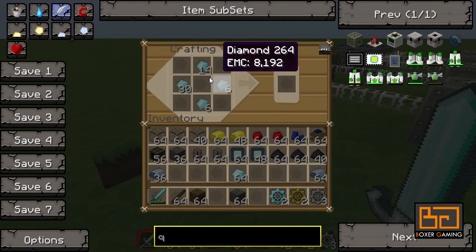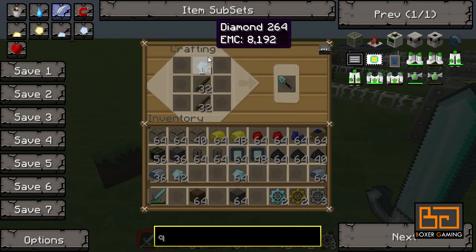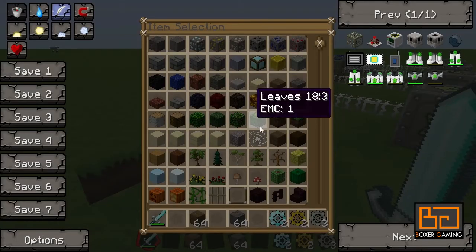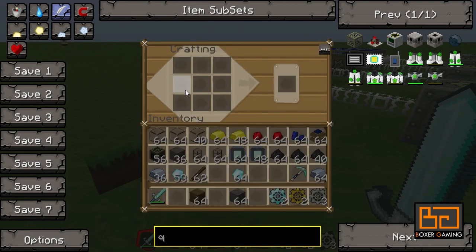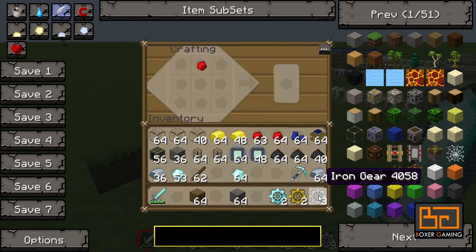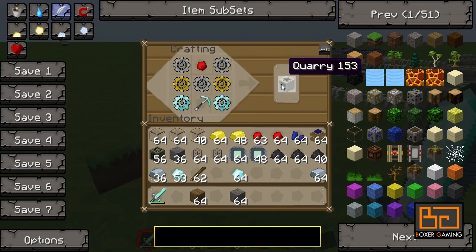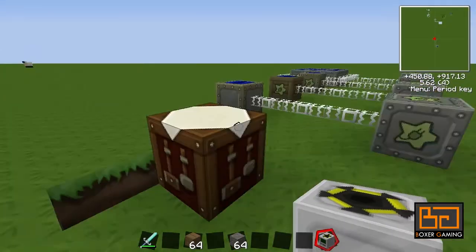Apart from the gears, we also need a diamond pickaxe — do we have some sticks? Yep. And that's about it. The recipe has redstone in the top row, and I'll just remove this so it's easy to see. Then the iron gears like so, the gold gears here, diamond gears on the side and bottom, and the pickaxe there. That's expensive, but it's definitely worth it.